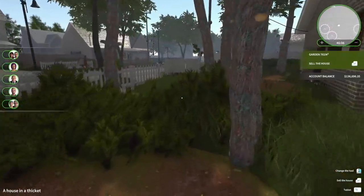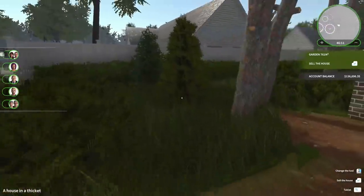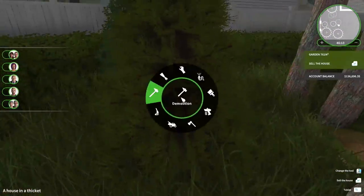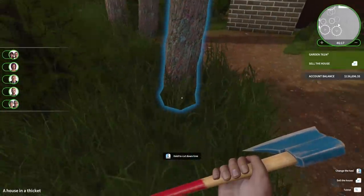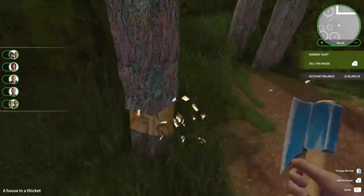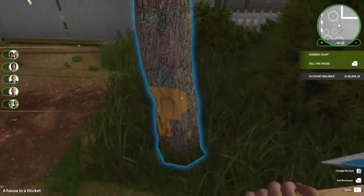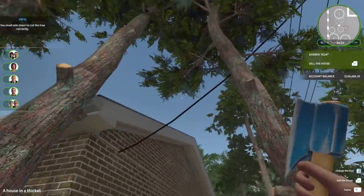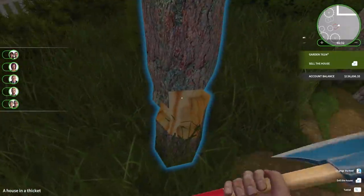All the trash is gone and all the weeds are gone, but there's still a lot of stuff here — like all these little trees. Can I just chop this down with an axe? I can chop these big bad boys down. I'll get one of these maybe. Destroy the trees. Do I want to keep any of these trees? This one's kind of manky, so I'll get rid of this one.